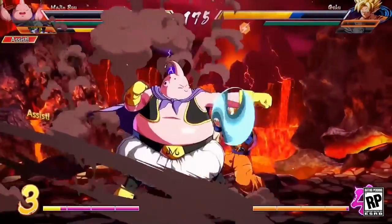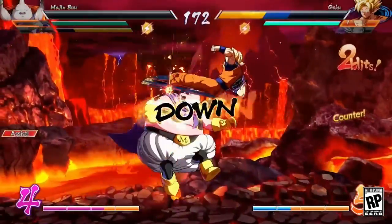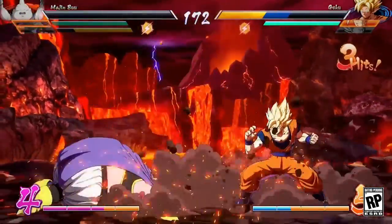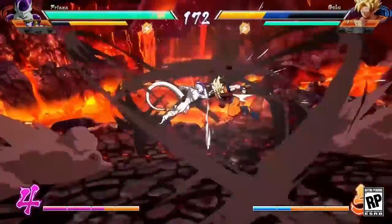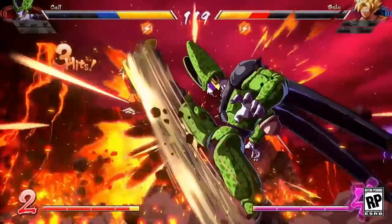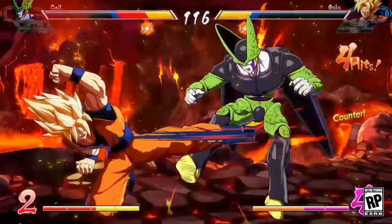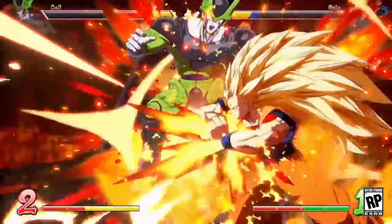During Arcade mode at harder difficulties, the AI can land a powerful super attack that nearly drains all of your character's health. This is when you need to abuse Super Dash. Dash backward and then use a Super Dash to initiate a combo, then use a quick Z change near the end of your combo to extend the number of hits you get in. Repeat it for good measure.